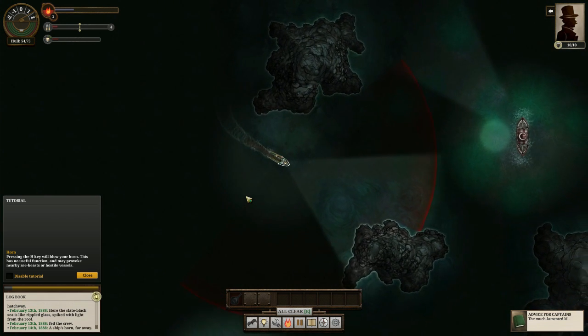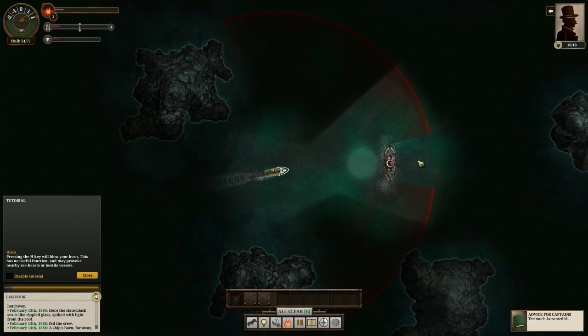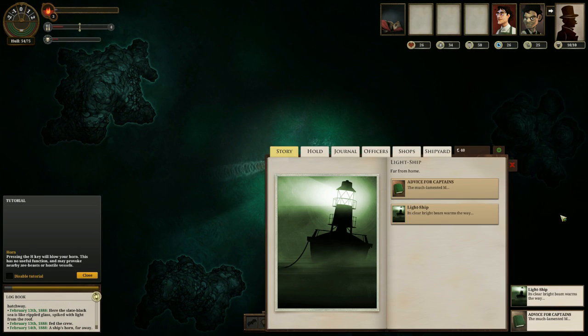This game is not actually in early access — it comes out on the 6th and I have the full build. The map seems consistent: I've seen the same things three times in the same places. I imagine the randomization is probably creatures and ships you encounter, moving objects, and possibly some quests available at various ports — but the islands seem to be in the same places. There's something called the legacy system: every time you die, you can inherit some stuff from the previous captain. I wonder if having a legacy means the map stays the same because you're technically in the same world.